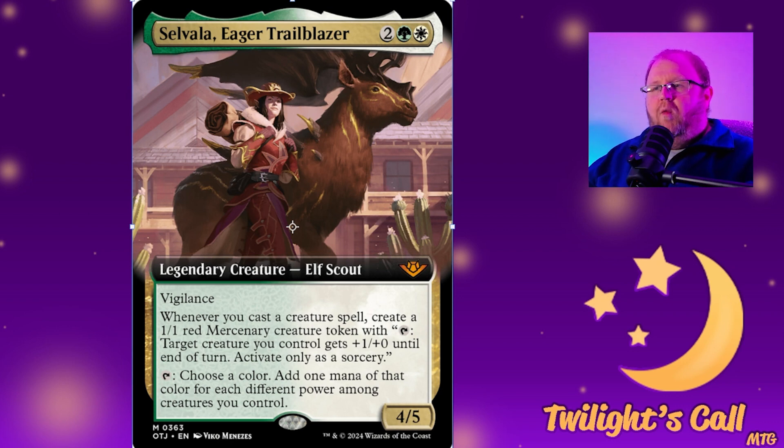It's a green and white four-five legendary scout with vigilance. Whenever you cast a creature spell, create a 1/1 mercenary creature token with tap — target creature gets +1/+0 until end of turn, and you can only activate that as a sorcery. Or tap and choose a color: add one mana for each of the different powers among creatures you control.